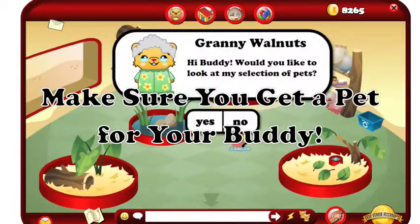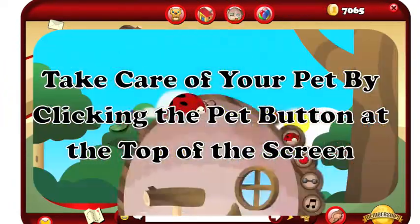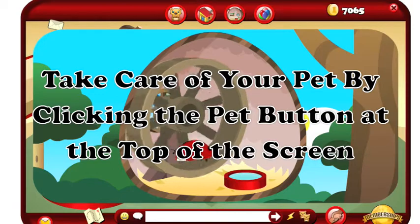Make sure you get a pet for your buddy to keep him or her really happy. And you can take care of your pet by clicking the pet button at the top of the screen.